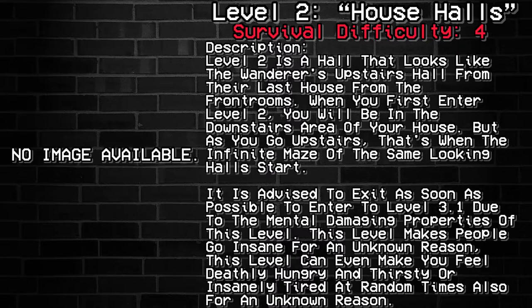Hello everybody, my name is Mr. Crypt and I will be your narrator for today. We will be taking a look at level 2 of the middle rooms, also known as House Halls. Survival Difficulty, Class 4, Unsafe, Unsecure, High Entity Count.